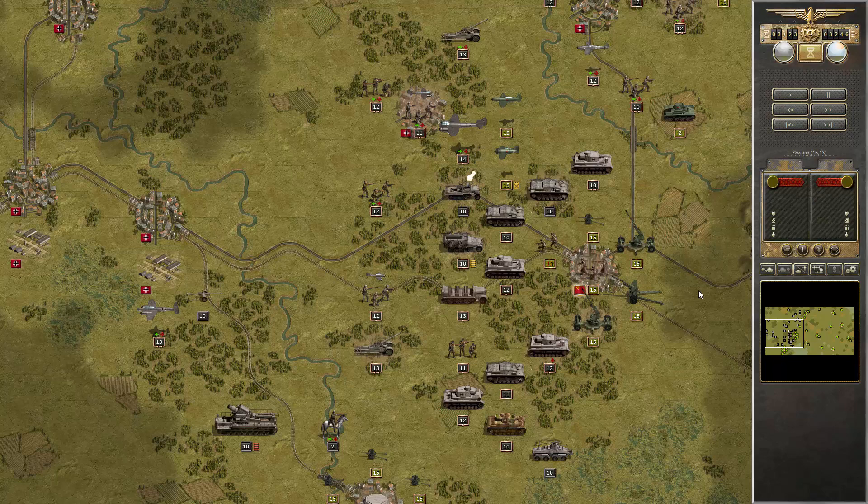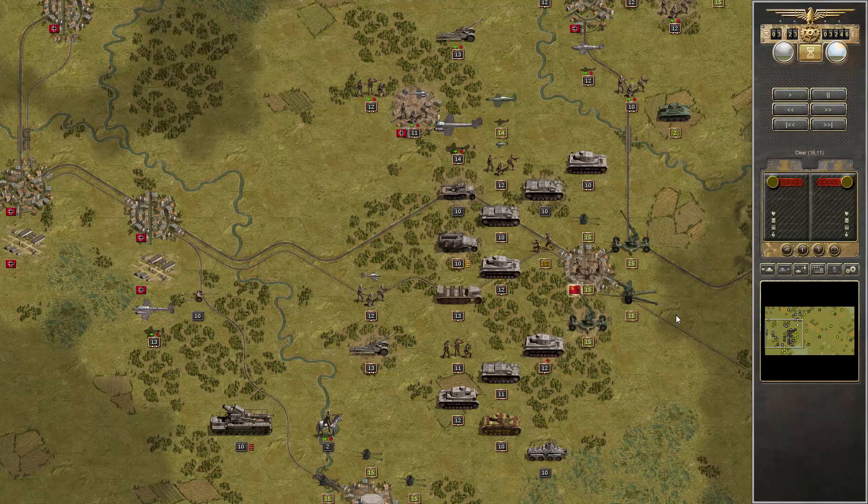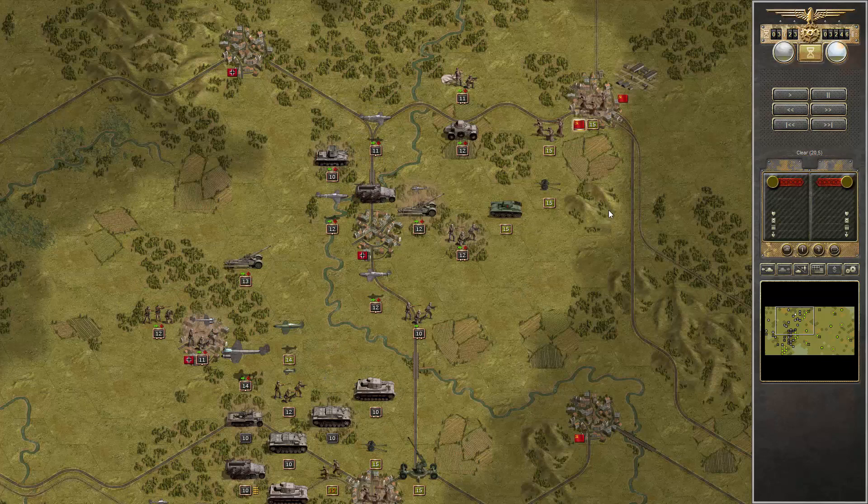They decided to build another strong point there, but we can surround them — that shouldn't be a problem next turn. Another unit gone. Very important on Manstein is to really finish off troops, because if they come back to 15-strength that's bad, obviously. We have to destroy all those pesky little tanks.